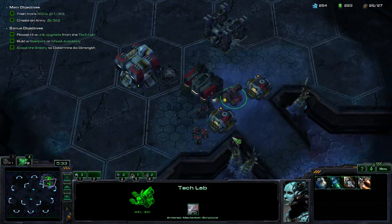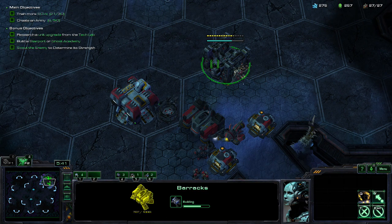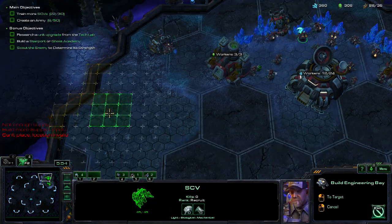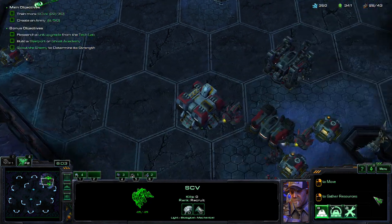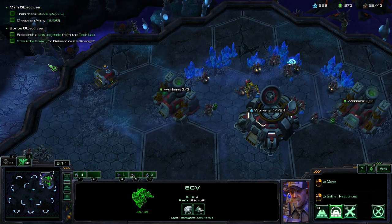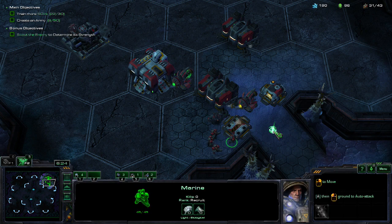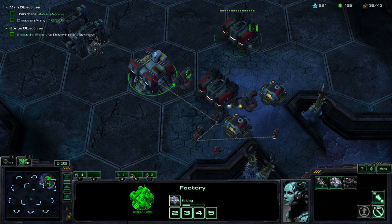It's ready for doing research. Go into the SCV, rebuild. What do we have now — research unit, upgrade from the tech lab, build a starport or go to the cabinet. Scout the enemy to determine its strength. Go to the siege tank, get the combat shield in a minute. Just scouting — get the reactor.